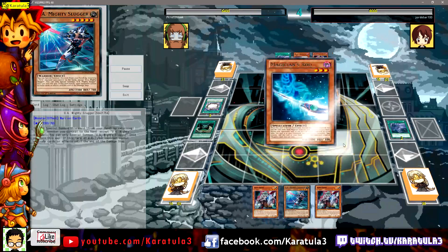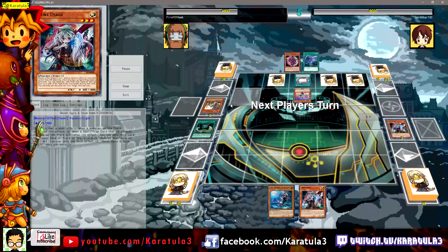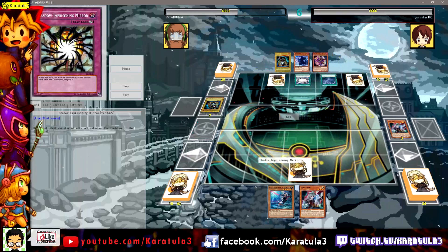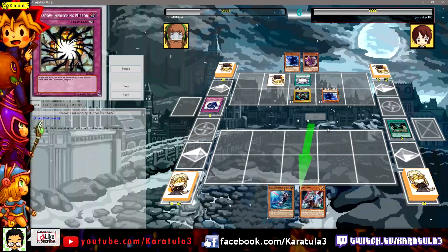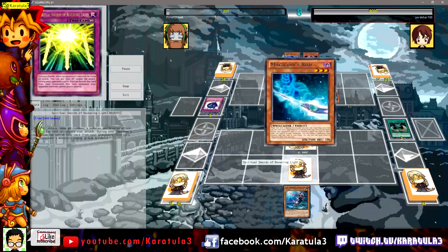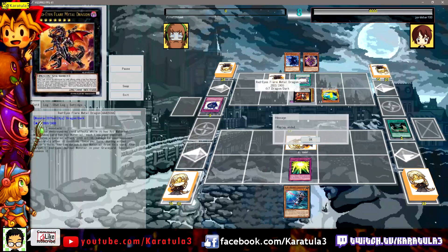Jordan opens a Solemn Strike, a Bottomless, Chocolate Magician Girl, and a Circle ready. Fire101 has nothing to summon so just uses Twin Twister, and Jordan sets up his board. Jordan uses Ghost Ogre, which destroys the Rod — that Shadow and Prison won't be useful. With no monsters, the UA player bricks quite hard, and Red-Eyes Flare Metal Dragon solidifies the game with Fire101 at 200 life points — it's over.